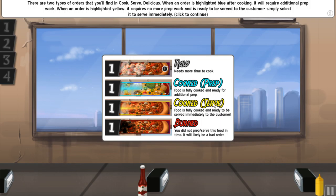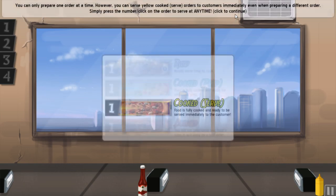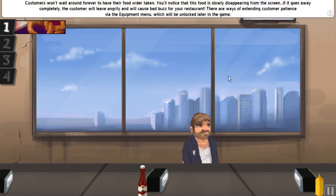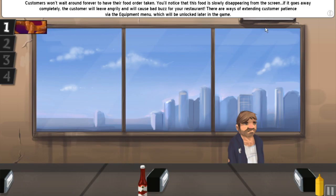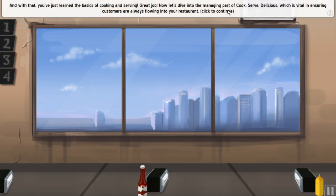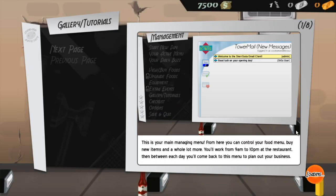Raw, cooked, prep, cooked, serve, cooked, well, burned. You can only prepare one order at a time, however you can serve yellow cook-serve orders to customers immediately even when preparing a different order — simply press the number or click on the order to serve at any time. Customers won't wait around forever; this food is slowly disappearing from the screen.